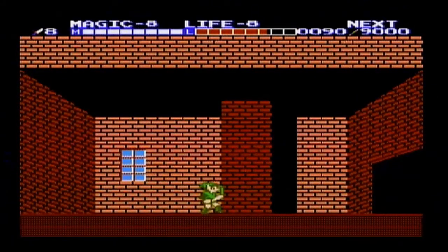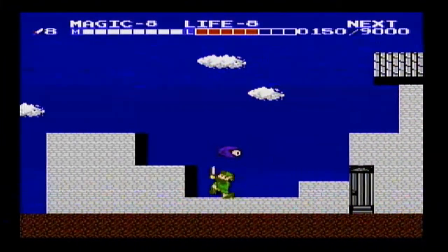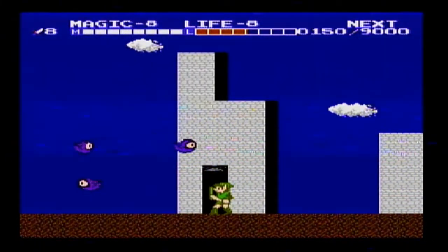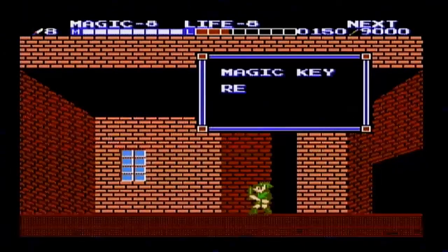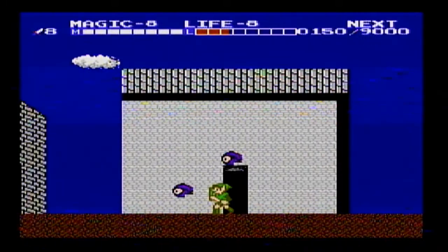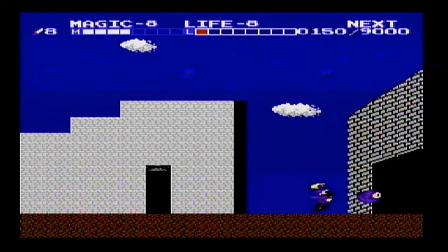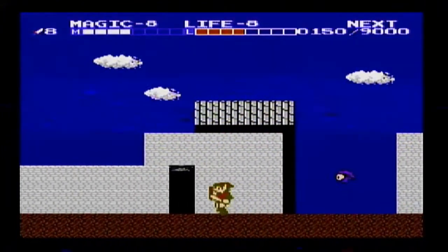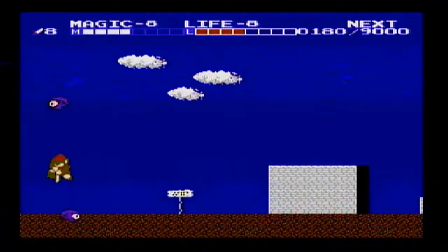One of these buildings has a hidden clue: a little graffiti on the wall that reads 'Treasure of Kasuto.' That's your clue that there's a magic key in Kasuto. I probably would have saved on life if I'd used the shield spell earlier. All these other buildings are empty. I like how the buildings are all kind of ruined, as if those Moas destroyed them — a neat, nice little touch.